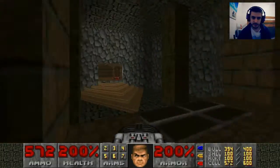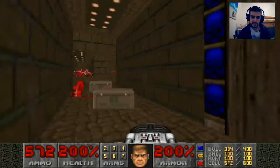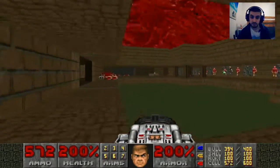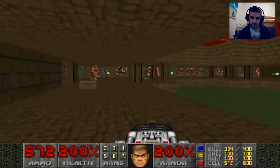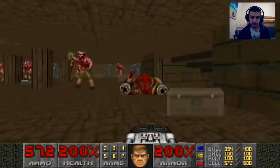Anyway, go back to the corridor when you flip the switch — it'll unleash Barons of Hell, Cyberdemons, you name it. Just get the Cyberdemons to infight with the Barons so you're not just wasting ammo needlessly.